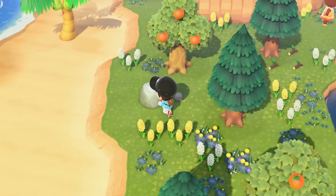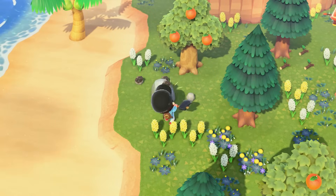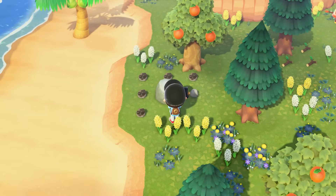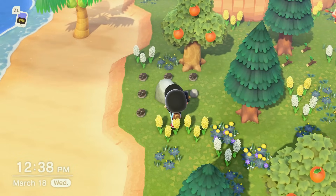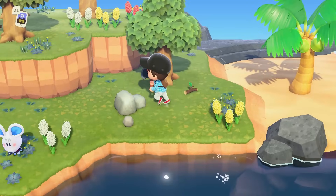The problem is on your island you only have like three rocks at first, so what you need to do is get the plane tickets. You unlock those the second day you're on the island — after the tutorial day, one day past that the airport opens up and you get a ticket that will take you to random islands with rocks and trees and all that. That's where you'll get most of your iron from.